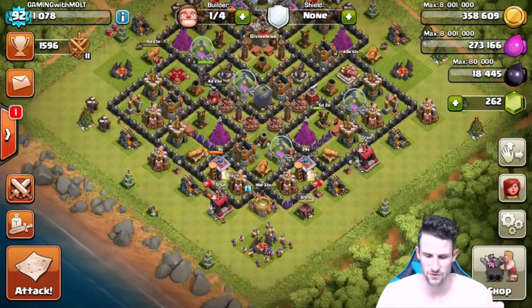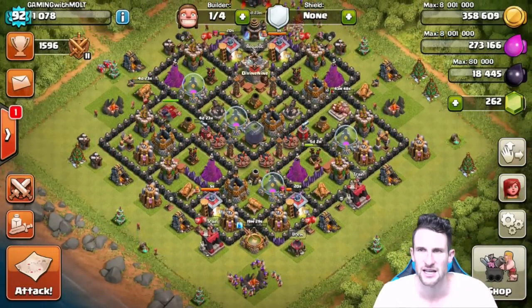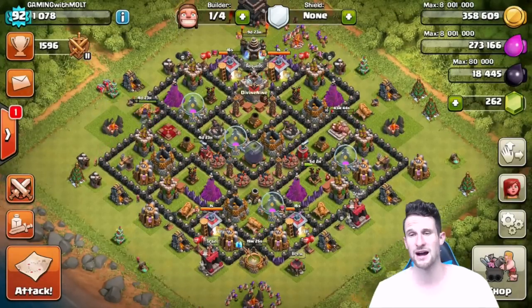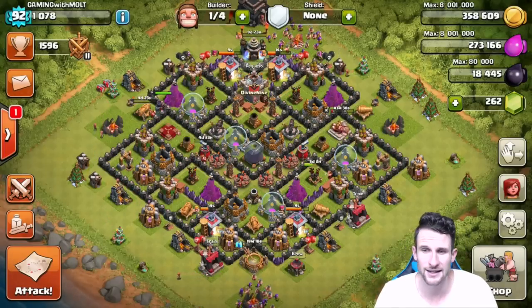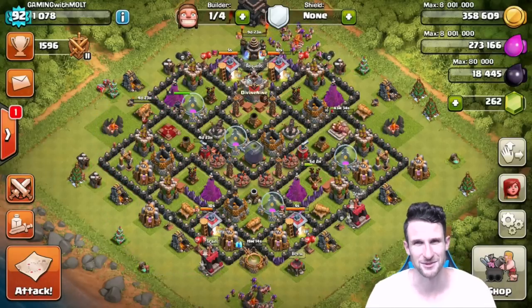We've got one builder left that we'll keep for walls and stuff while these defenses are upgrading. Looks like five days, five days, and five days — so we're just going to have one builder for a while. We need to upgrade walls with that. Thanks so much guys — if you enjoyed, let me know with a like and a comment, and I'll see you in the next episode. Keep calm and clash on!